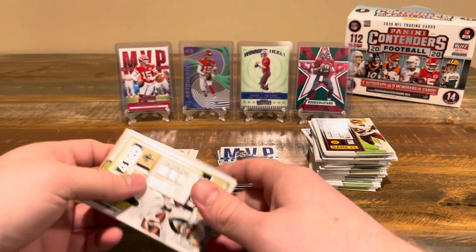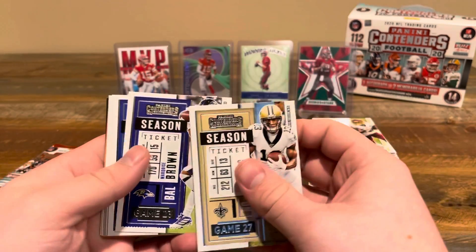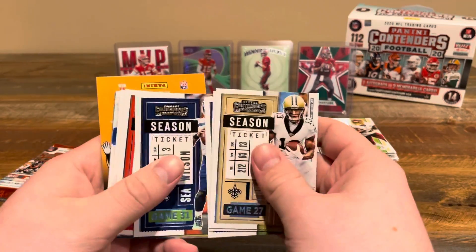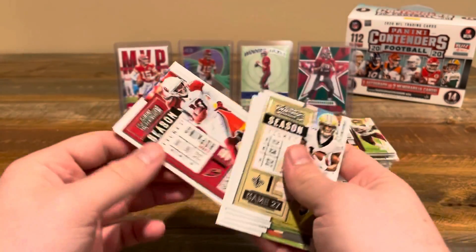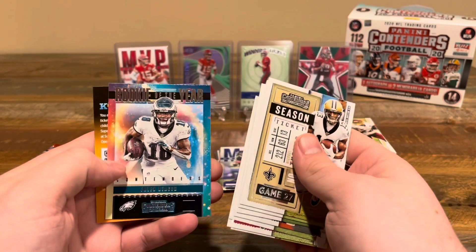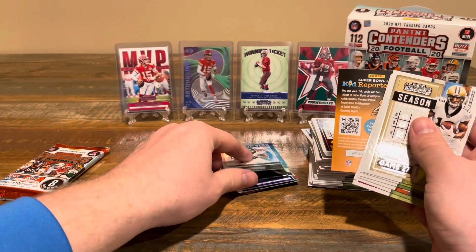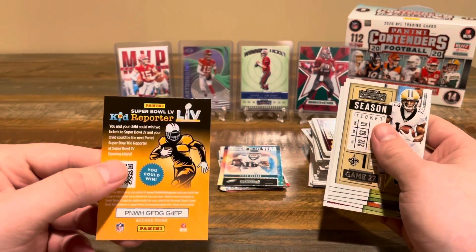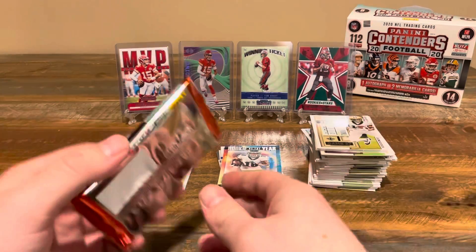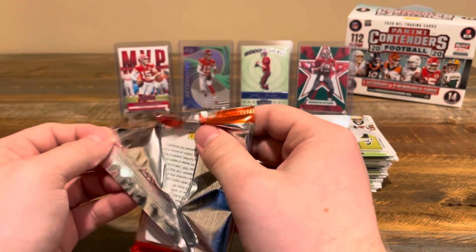Last regular pack before we get that second patch. We got Michael Thomas, Marquise Brown, Aaron Donald, Russell Wilson, Baker Mayfield, DeAndre Hopkins, Philip Rivers, and a Contender Jalen Reagor — another nice rookie. Still not our quarterbacks, but can't complain too much. I'm still a fan of a lot of those rookie receivers; I think a lot of them will end up being really good. Jefferson already looks like he is, so I'm very pleased with him as a Vikings fan.